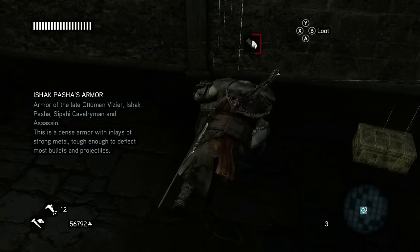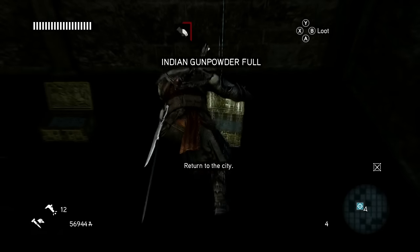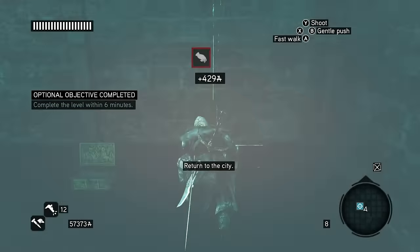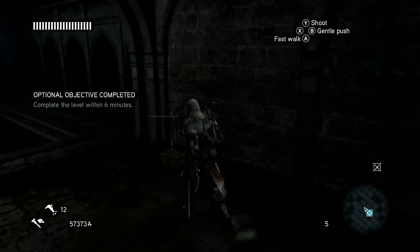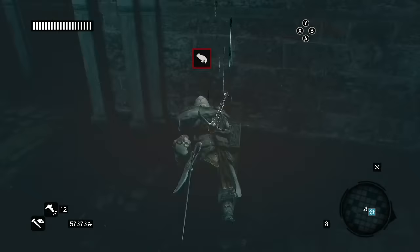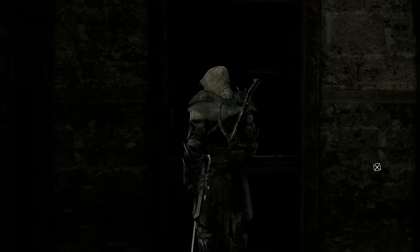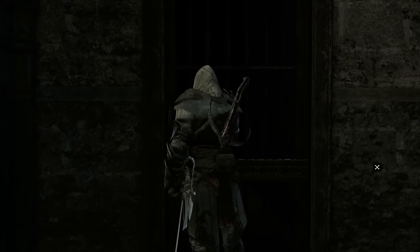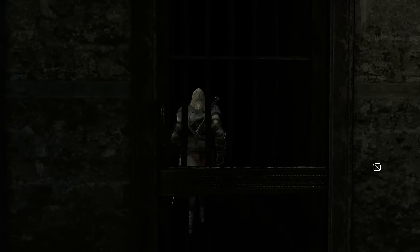It's Ishak Pasha's armor. And well within six minutes — well within six minutes, and that's what we want. I get all the money as always, of course. And we get out of here. Ladies and gentlemen, that is the Hagia Sophia Assassin's Tomb, where we have Ishak Pasha's armor.